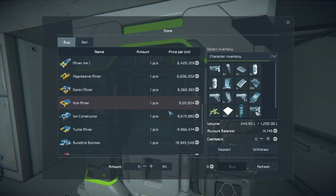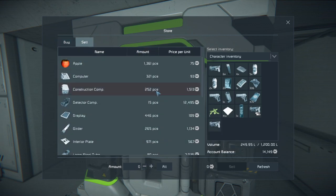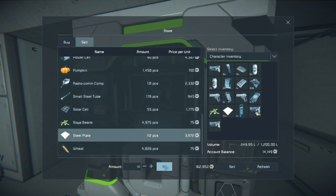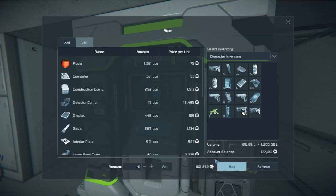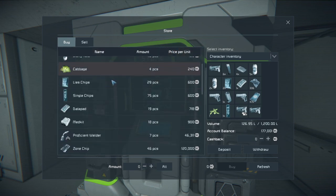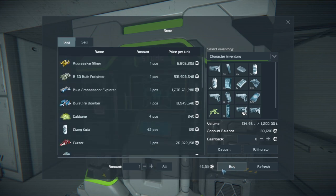Interesting, what an interesting start to this game. Now can I sell stuff? Can I sell plates? I certainly can. If I sell all I can make 162 thousand. So I'm gonna sell the plates, and then we're going to buy the welder. Might as well - boom!